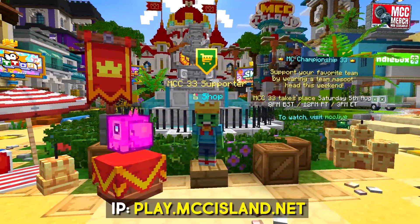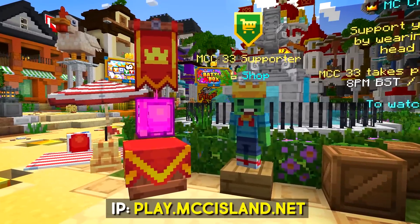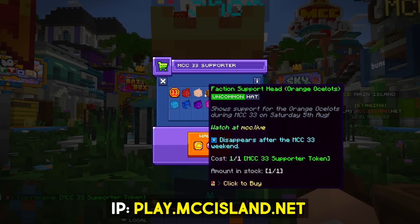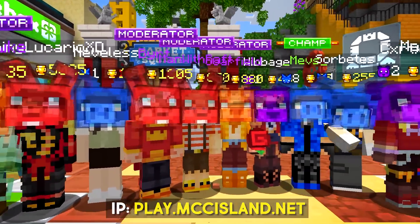We're doing something super cute this weekend on MCC Island. In the centre of the hub, you'll find an MCC supporter vendor where you can choose one of the ten team mascots to support. This will give you a temporary wearable hat cosmetic, so you can parade around the island and show everyone else which MCC team you're rooting for.